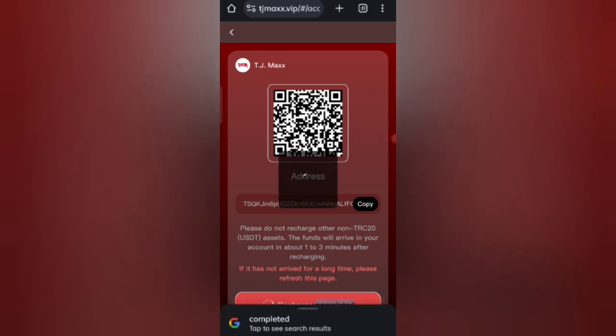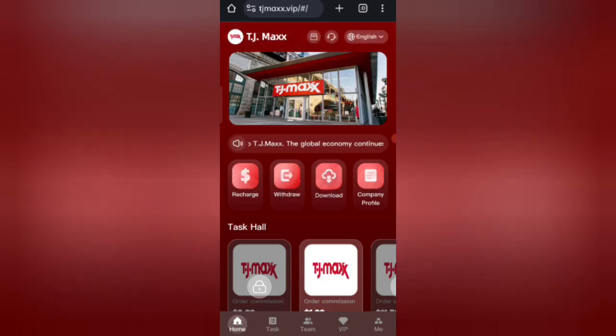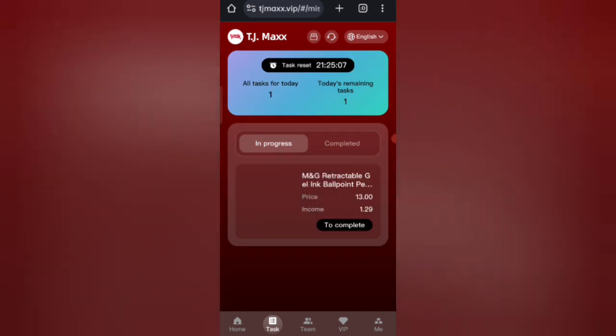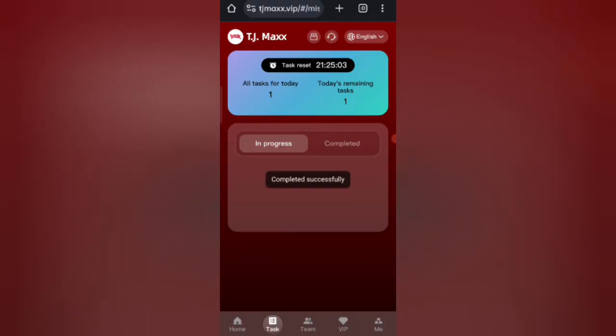Now I will show you how to complete your task. If you finish your task, you will get your commission. Click on go to finish, and as you can see on the screen, my task has been successfully completed.